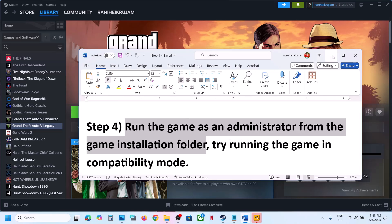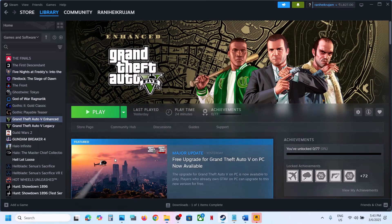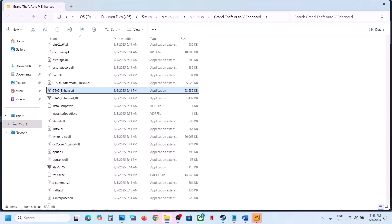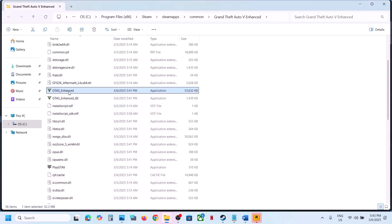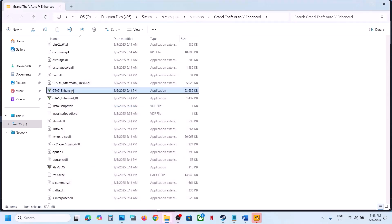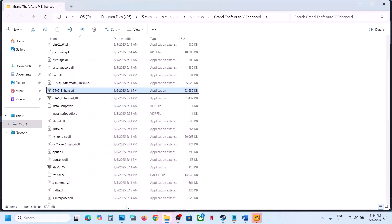The next step is to run the game as an administrator from the game installation folder. Right-click the game, select Enhanced or Legacy, then right-click, select Manage, click Browse Local Files. Right-click the game exe, select Properties, go to the Compatibility tab, check 'Run this program as an administrator', hit Apply, click OK, launch the game and check. If that doesn't work, go to Properties again and select Windows 8, apply and check. If still not working, try Windows 7, apply and check. Then try checking 'Disable full screen optimization', apply, and launch.